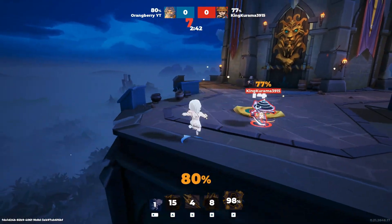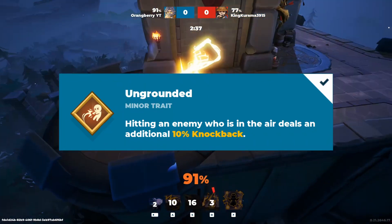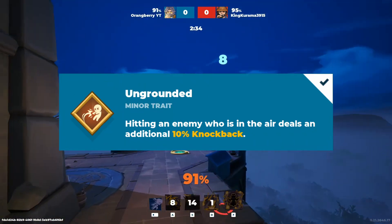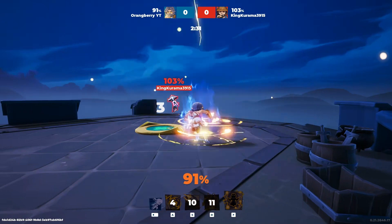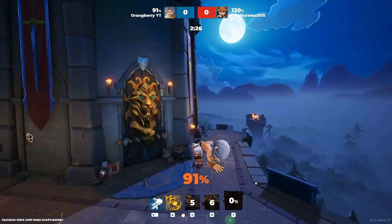Now out of all your minor traits, this one in my opinion is the most important on Zeus. This minor trait is called Ungrounded, allowing you to hit an enemy who is in the air dealing an additional 10% knockback. Because if you know how Zeus is, you can knock back enemies very early in the game and destroy them, giving you that early victory if you combo properly.